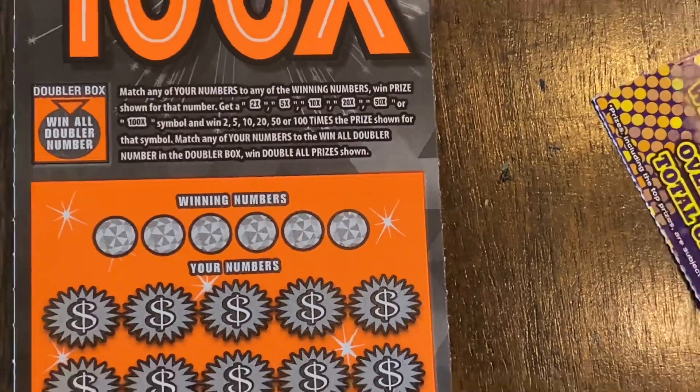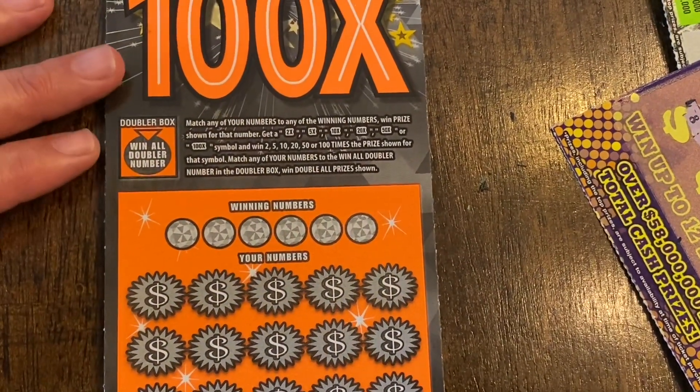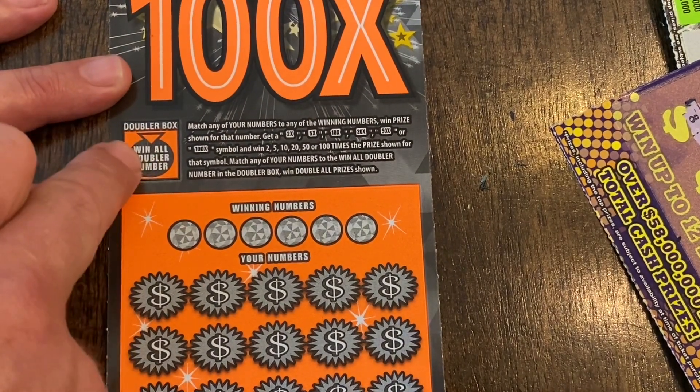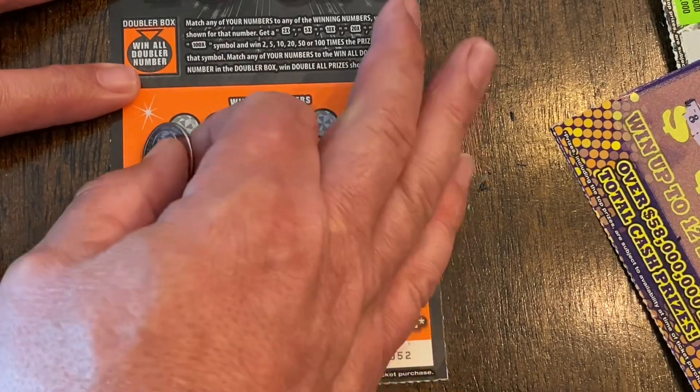All right, let's go to old reliable — the 100x. It's a match and win game with 2x, 5x, 10x, 20x, 50x, or 100x multipliers. If you get the number in a double box, you double all the prizes. Let's see what we can do.